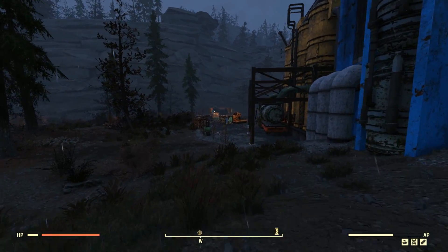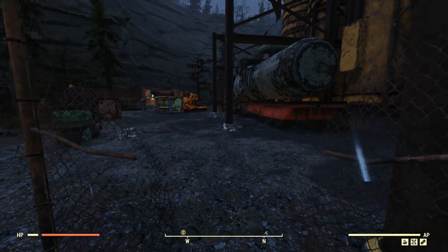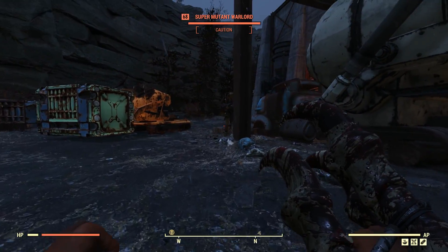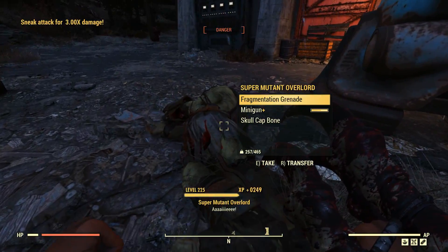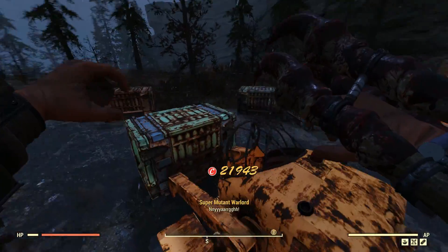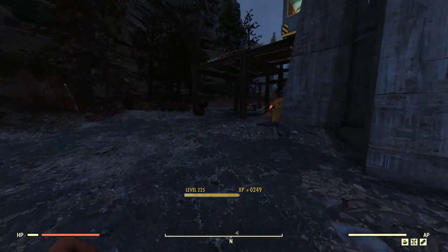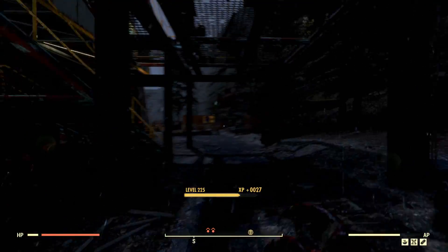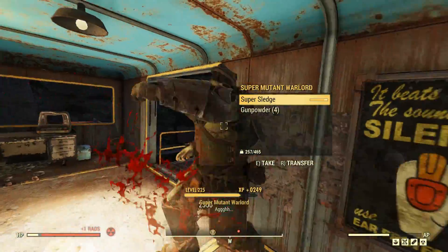Now I know you might all be thinking: why is it called a bloodied Deathclaw Gauntlet when there's no blood on it? There it is, right there — although, the bloodied thing implies that it's covered in your blood, and not the blood of others. Perhaps if it was a blood-feeding thing — I don't know — if it was the enemy's blood which got this thing going, then it'd be super overpowered, because you'd get the thing covered in blood and you'd do even more damage. That'd be fun.